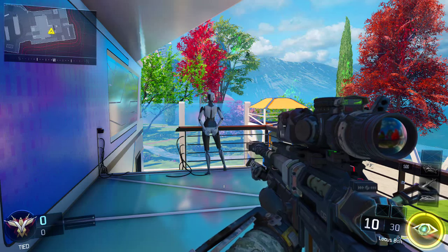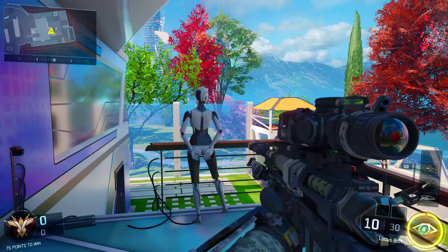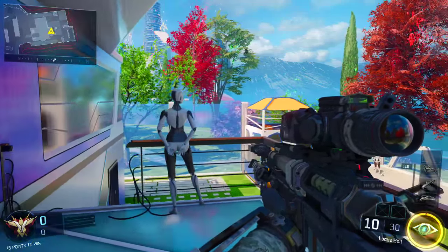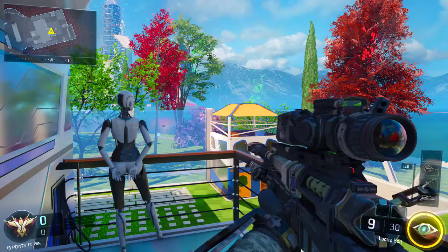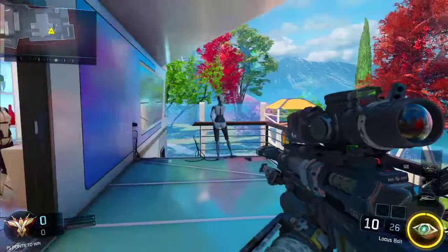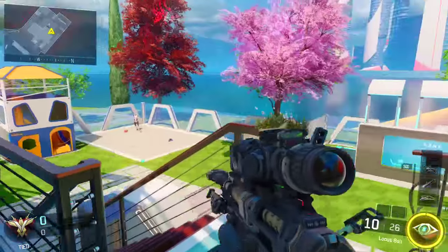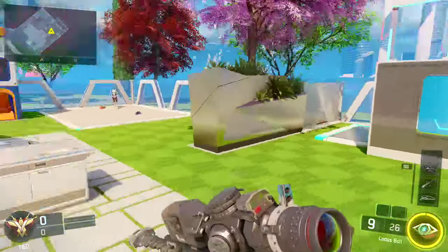Now here's where I teach you how to quick scope. Number one tip: definitely use your crosshairs — it'll help you out ten times more than if you just try to randomly hit something. Another tip is to kind of play slow. This game is really fast-paced, but if you're a sniper and you chill out a little bit, it's a little bit easier to hit your shots.